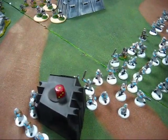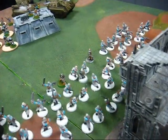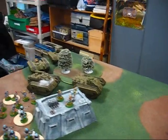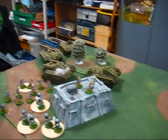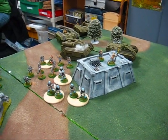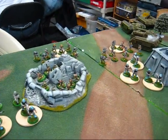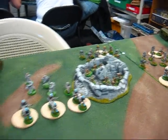Top of turn one — the entire Valhalla super squad has run up here. Very scary stuff. This is pretty much his entire army: two Griffins, a Hellhound that pops smoke, a JO hiding in there, a couple of lascannon squads, a squad of veterans, and another squad of veterans. Ratlings are set up over there.